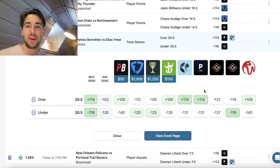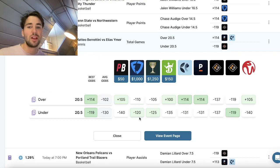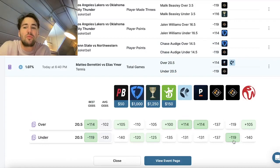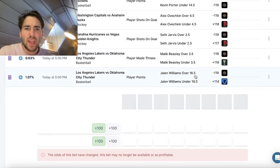For example, getting minus 119 on PrizePicks while FanDuel has the over at plus 114 — only five cents of width. But that's not a rush to bet since FanDuel is at minus 120 and Caesar's at minus 125, so they're very similar. You want clear market outliers, like Tyler Sagoon's over two and a half shots on goal being heavily favored minus 130 to minus 160 across all sportsbooks — getting that at minus 119 in a five-pick flex is crazy value.